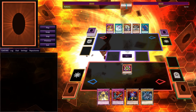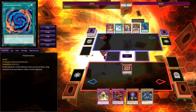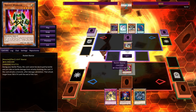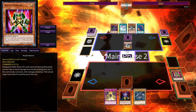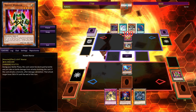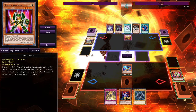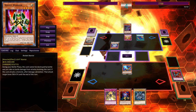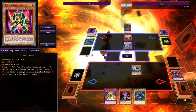Our next game is Joey vs Zane. At the time of this recording, Zane doesn't have any access to Cyber Valley and his monsters are a little weak, as you can see here. But it's enough to run over Rocket Warrior. Cyber Dragon — nice pull, heart of the cards. Good call on Poly into Twin Cyber Dragon, the respawn card.